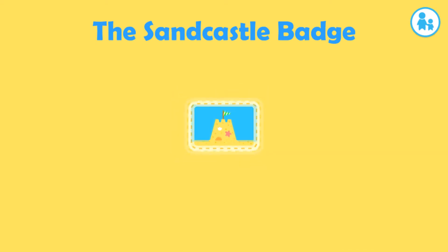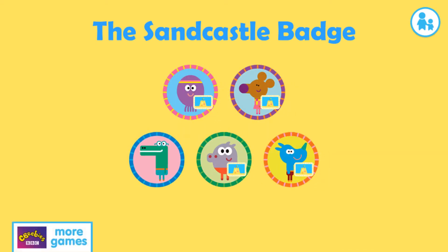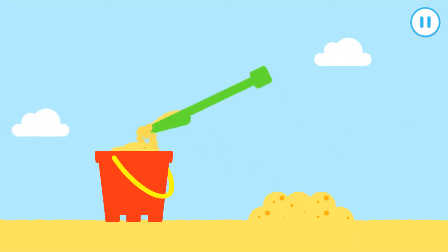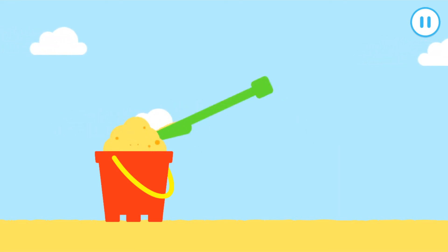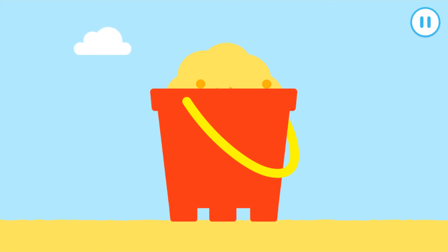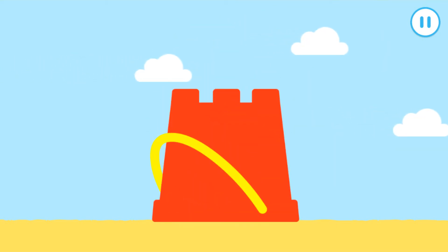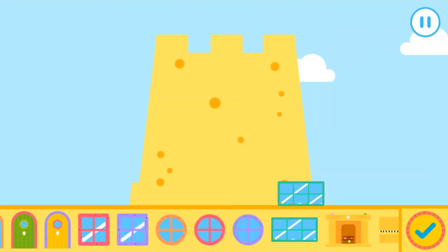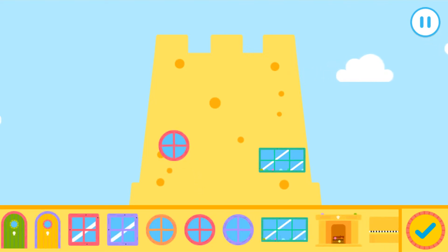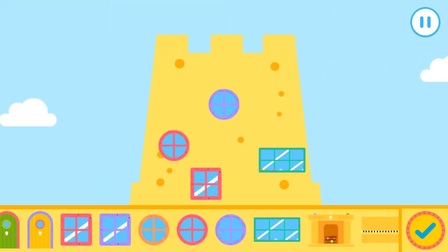Well done, squirrel. The sandcastle badge. Who wants to get their badge? Happy? Fill the bucket with wet sand. Drag the sand to the bucket to fill it up. Fill the bucket with wet sand. Nice. Remember to pat it down. Tap the top of the bucket to pat the sand down. Nice. Excellent. Drag the bucket off the sandcastle. What a glorious sandcastle. Now let's add the finishing touches. Drag the items onto your sandcastle to decorate it.